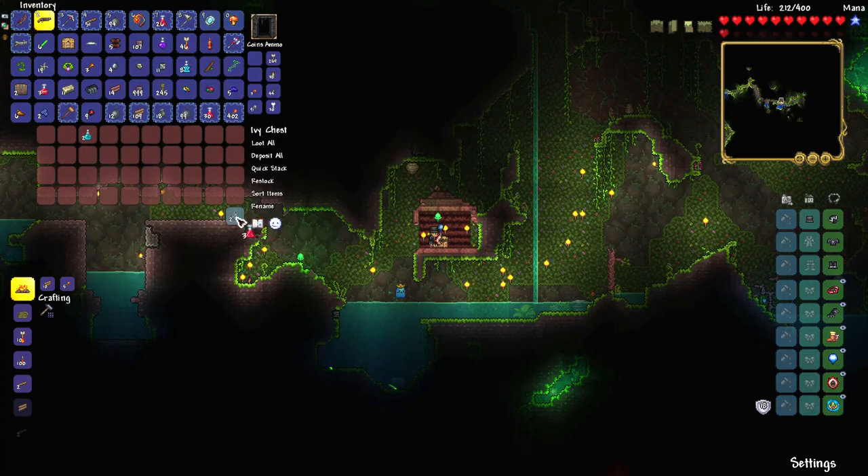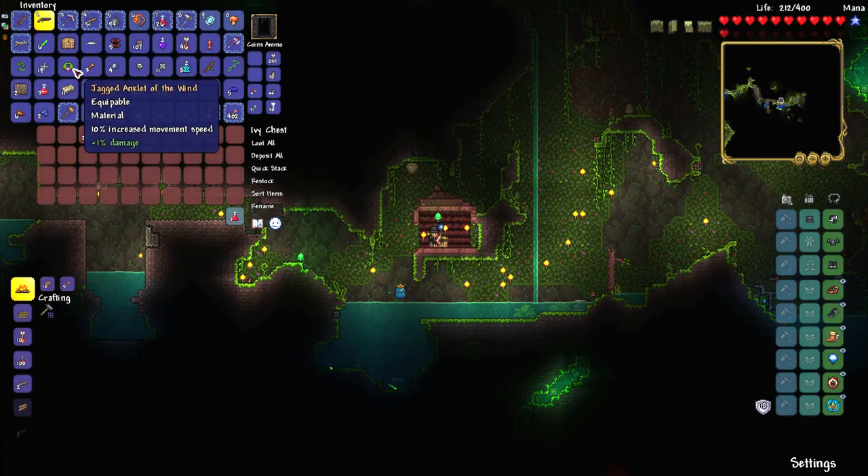So make sure you loot many chests before you give up. You can also fish jungle crates, and inside a jungle crate you might find an Anklet of the Wind. If you run out of chests, that's a good idea.